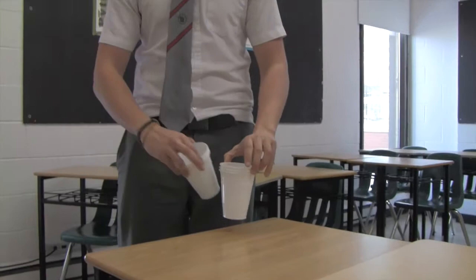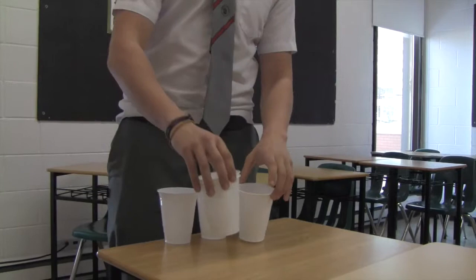So first, you must set up six cups on each side. The back row gets three cups, the next row gets two cups, and then on top you have one cup, forming a triangle of sorts.